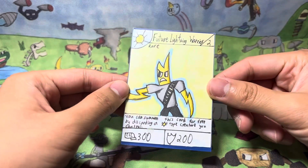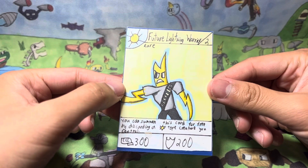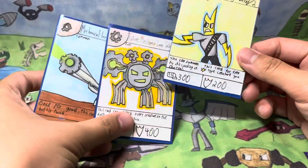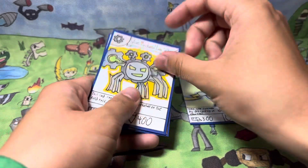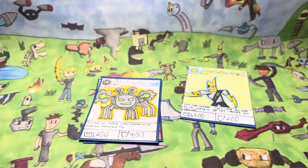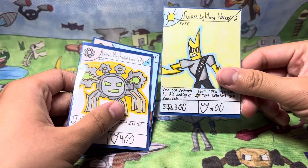Future Lightning Warrior is stage 3 with Ninja Power and 2 Ninja Defense, and you can summon this card for free by discarding a light-type card you control. This was the basic idea for future cards — I thought it would evolve into the future. This was before I thought of playing it directly on top; I thought of discarding a previous one. So yeah, this was just the earliest example of future cards — prototype future cards.